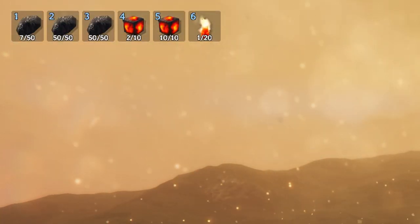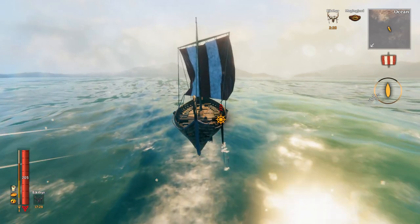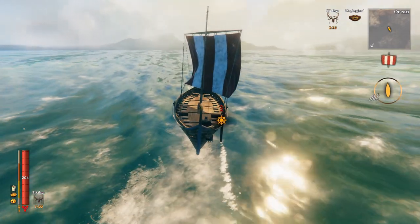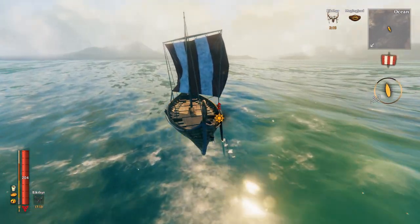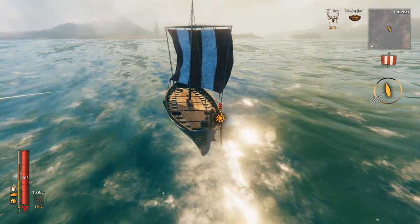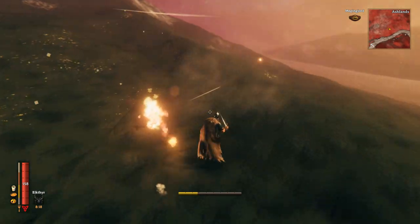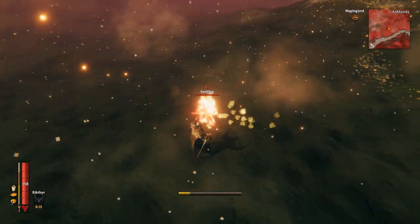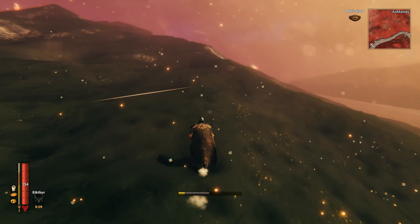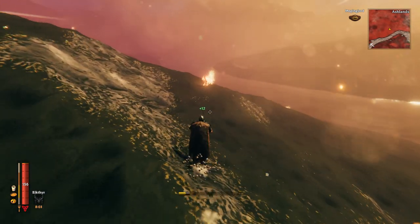Because they infinitely respawn, this is an infinite source of coal and cores — you'll never have to find new burial chambers again, and you'll never have to spend an entire day chopping trees and waiting to smelt them in the kiln. You can get a lot of coal in a very short period of time, and it's much more fun. Once you get to Ashlands it's very safe — just sail south with a longship, which can outrun serpents and take a lot of damage. Set up your portal and boom: infinite coal and infinite cores.